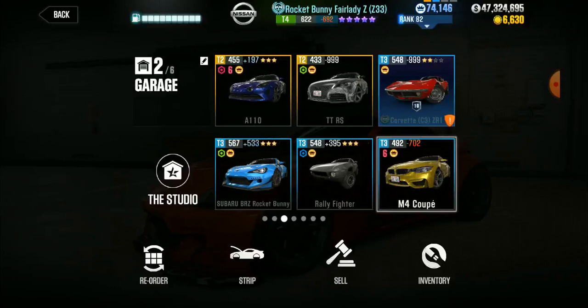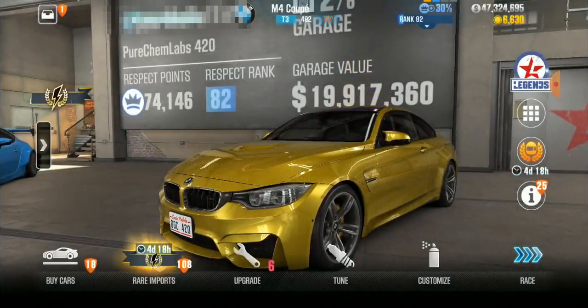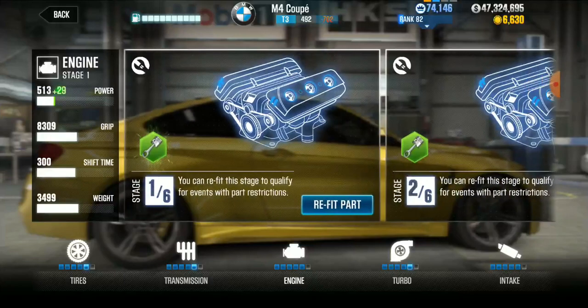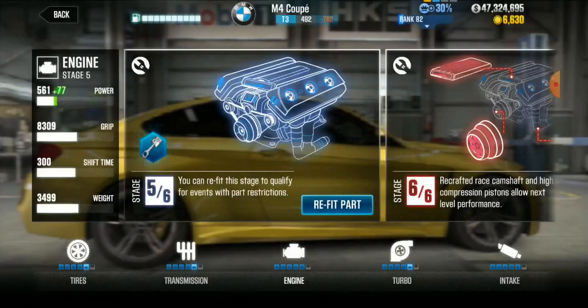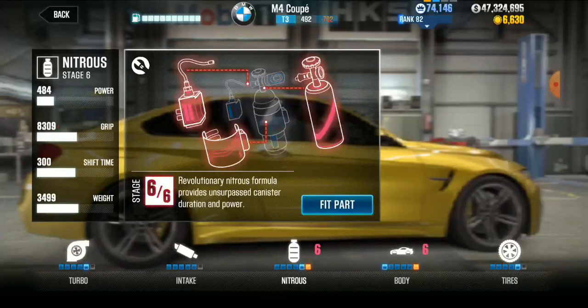Now sure, I could take off all the fusions off of this one, and it's going to cost me probably a thousand gold or so — a lot to strip all the fusions and then sell the car or strip it. But now I'm in a position where I don't necessarily want to strip the car, because now I actually have my first stage six.